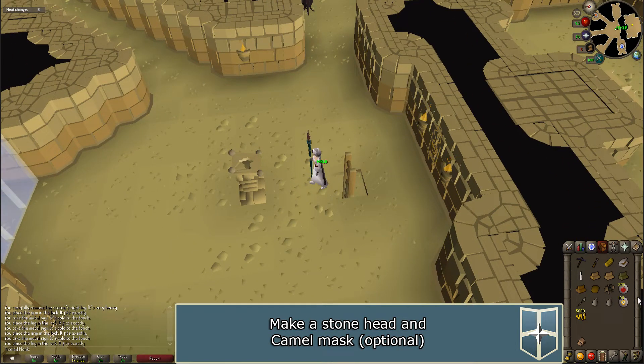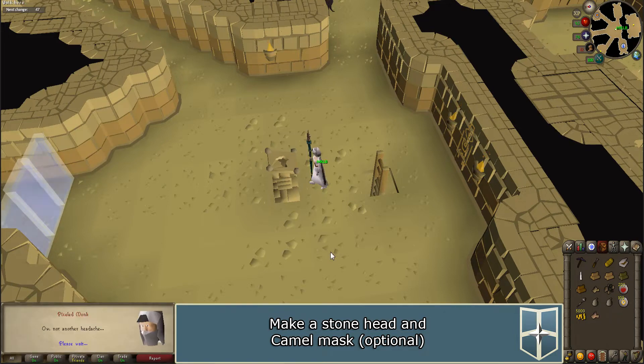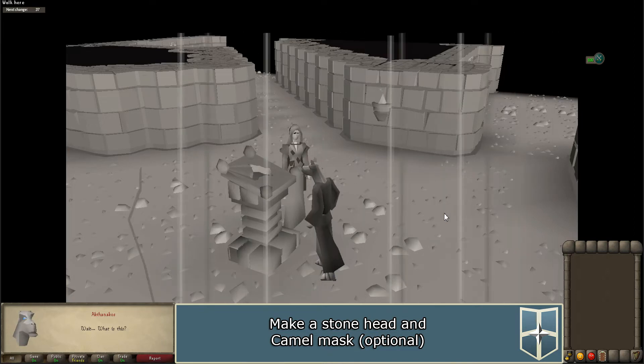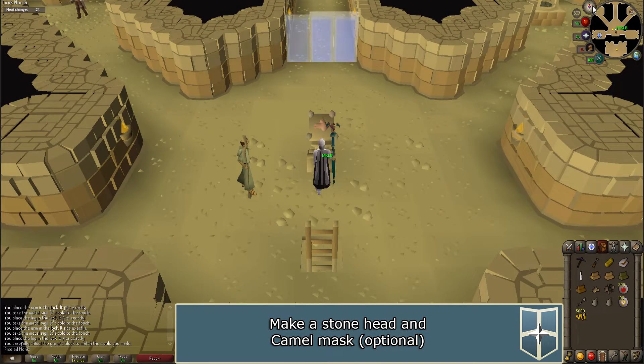Use your soft clay on the pedestal nearby to make a camel mold. Use the chisel on the granite in your inventory to make a stone head. Use the head on the pedestal to place it and another cutscene will occur. If you brought a second piece of clay with you, use it on the stone head to make a camel mask.